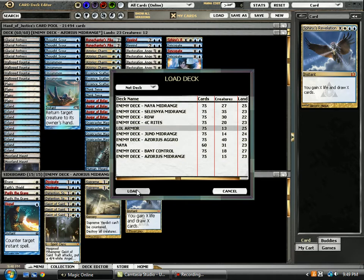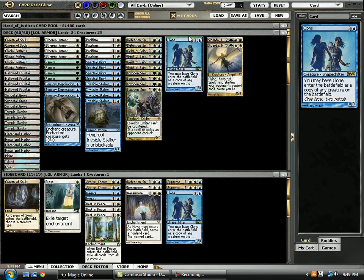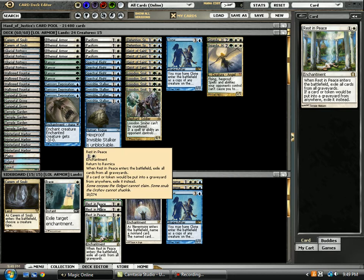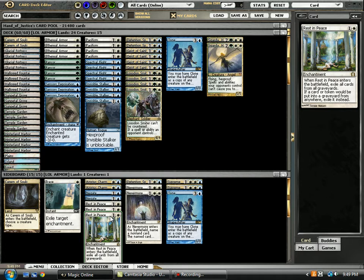Looking back at our deck, one of the changes I've made is including Clone as basically insurance against decks with Geist. It's also great against Thragtusk so it has multiple purposes — it's good at getting rid of Olivia Voldaren in the Jund matchup. I also changed the board a little bit: I had been running Ground Seal and found it just wasn't really doing enough. The problem was in the zombie matchup it did basically nothing except cycle, and it's not obviously all that good against Think Twice.